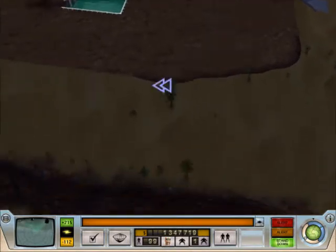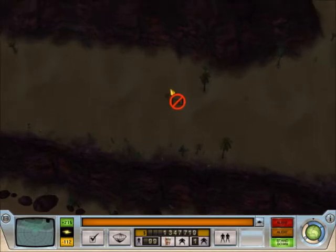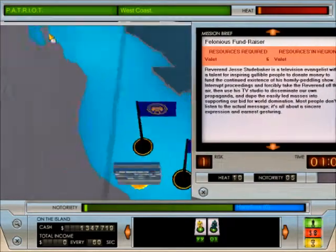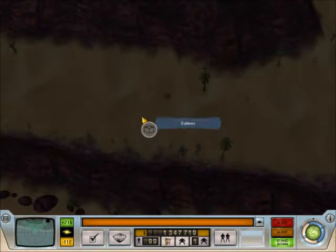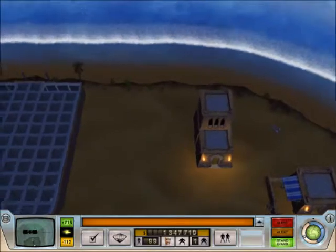Hey guys, welcome to Let's Play Evil Genius. As I mentioned in the previous video, I was going to hang around and get some money, but I think I may have overcooked it just a tad, because I kind of left a bunch of people in the world plotting and stealing and stuff. As you can see I've opened up quite a lot of missions all over the place. I made quite a lot of money - I left it on overnight and got back with a huge amount of heat in all the countries. Whilst I had to wait a couple of hours for it to cool down, I kind of got a bit bored and built a number of things.